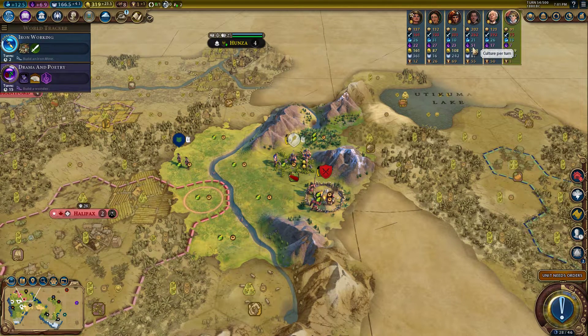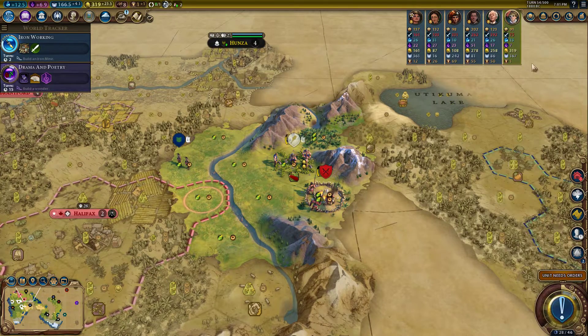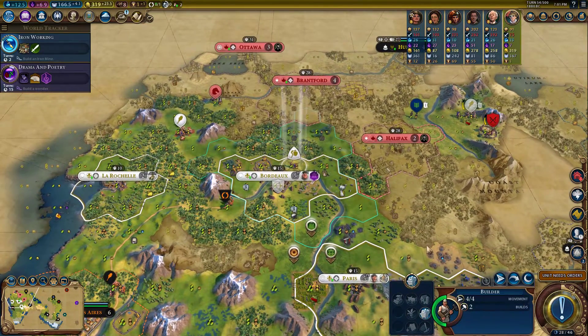Poundmaker is already getting 50 culture per turn, so every two turns they get another domestic tourist. Extrapolating: with the estimated 350 production giving 4,350 tourism, it takes 28 turns to generate five tourists. But in those 28 turns, Poundmaker will have 56 more domestic tourists. So it is not a winning proposition if we just focus on the Court Festival project in our capital.